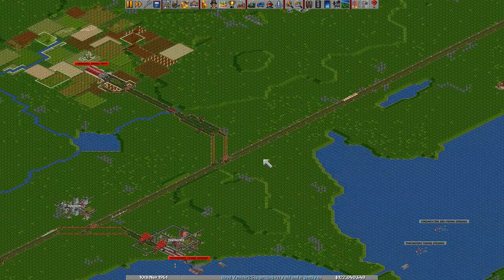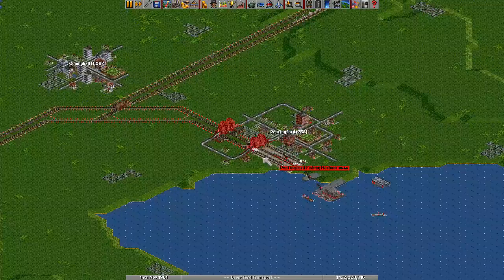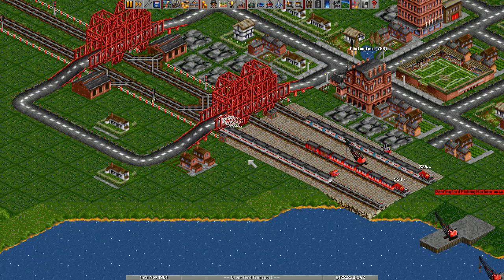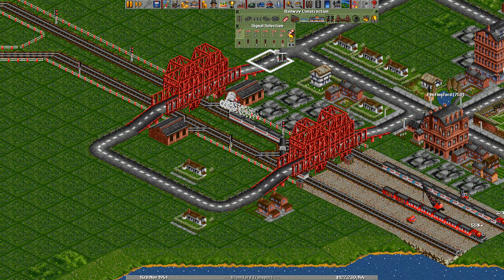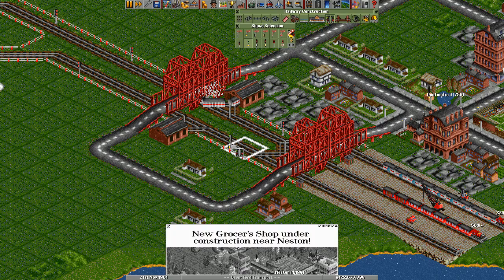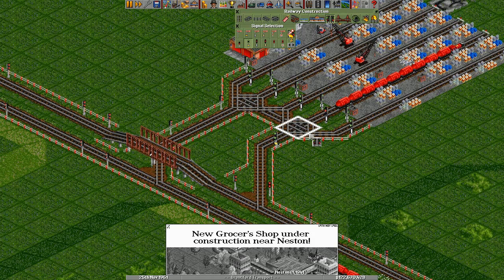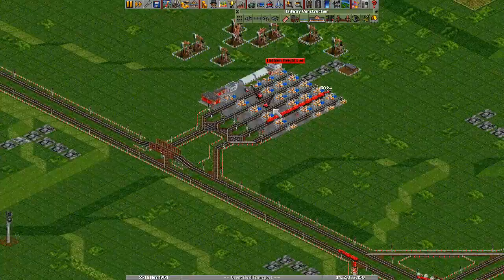Hey guys, Jerry here and welcome back to Modded OpenTTD. Today I want to start with an apology - I screwed up last time. I've been informed that I made some wrong signals; I was control-clicking trying to get from one signal to another and only got to the one-way power signal instead of the entry signal. I've been around the map correcting all these, so thanks to whoever pointed that out. My stations should now work without clogging up.